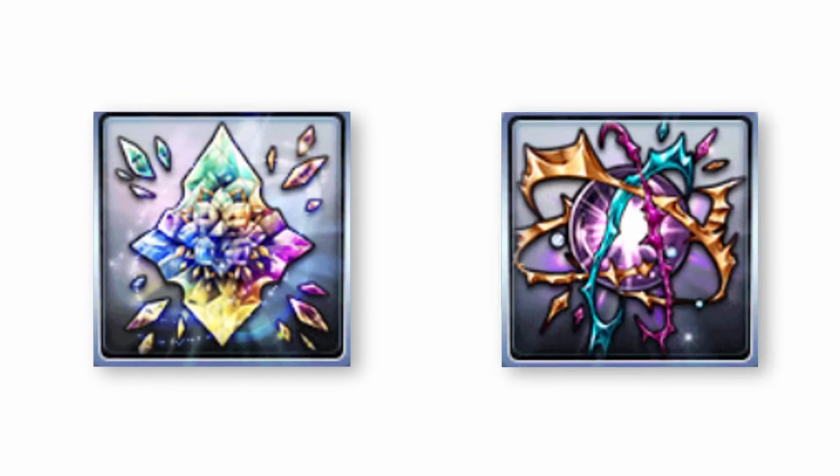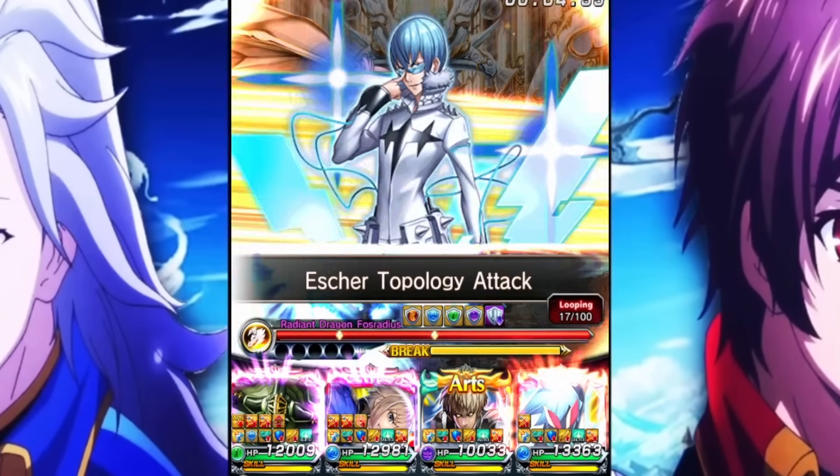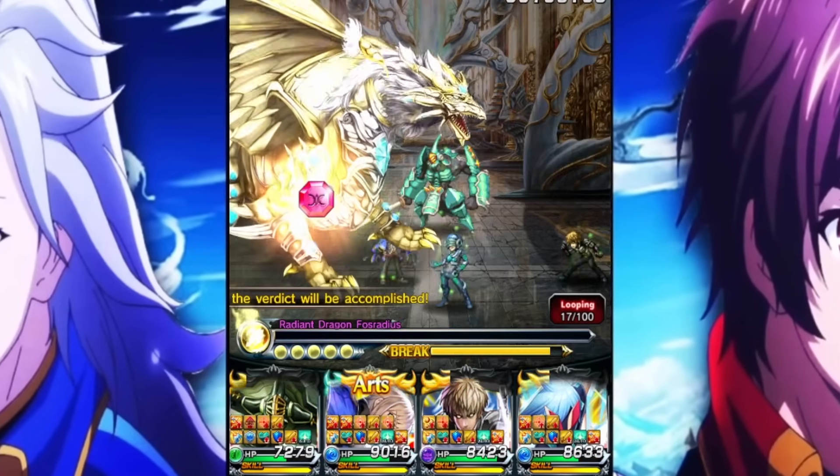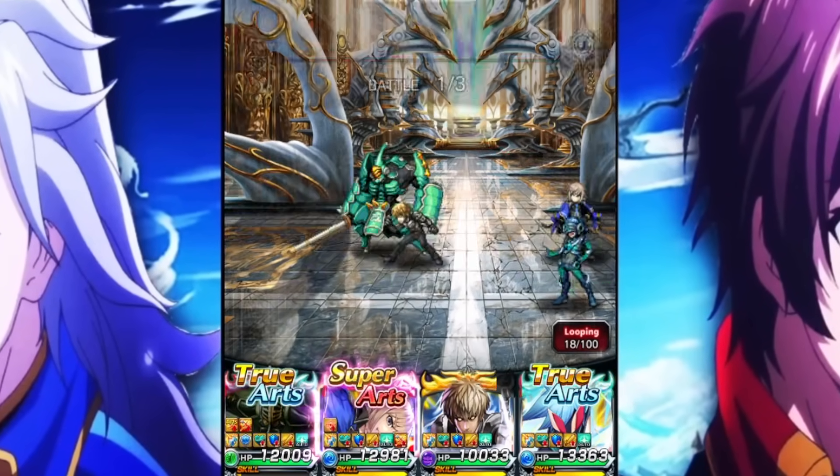Beckoning Stone and Burst Core — what are these items and how do you use them? Well, they're pretty simple but very powerful. You know how you grind for hours and hours on crests hoping to get a 4-plus but never do? That's where these two items come in. They can somewhat help you get a 4-plus to an extent.